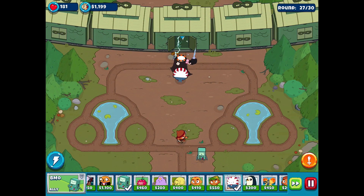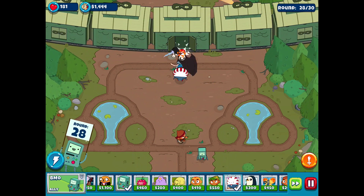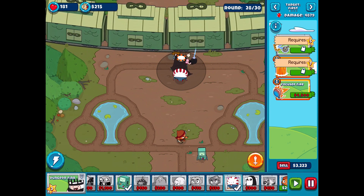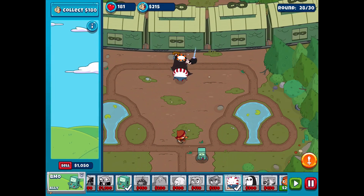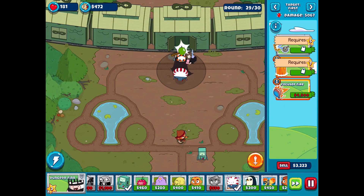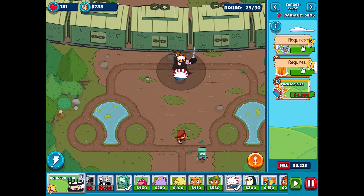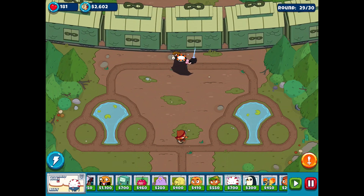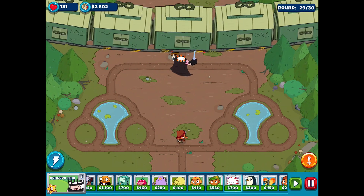Those bloons aren't getting anywhere - it's insane. Through pure brute strength, Dungeon Finn can survive most of it himself. We got Focus Fire, which would be great - that's the ability we unlocked. But there's no way we're going to be able to save that up 4,500 in time. I could sell BMO, sell somebody else - that would only get me to 2,600, then 3,800, still not even enough. So we'll leave it like this.